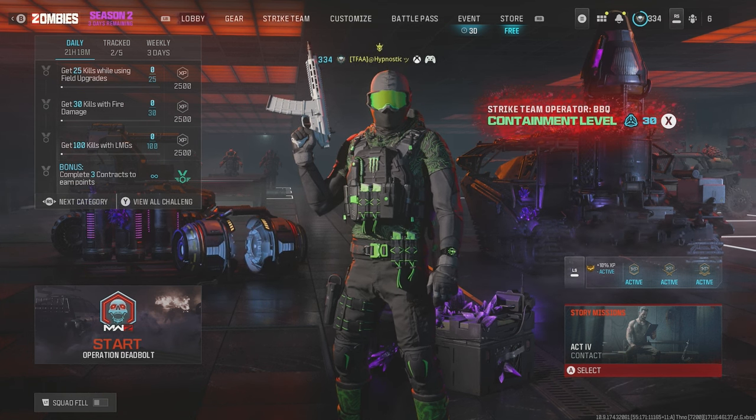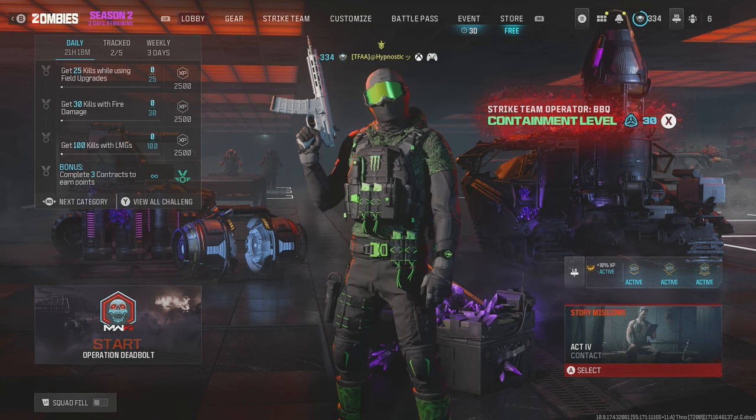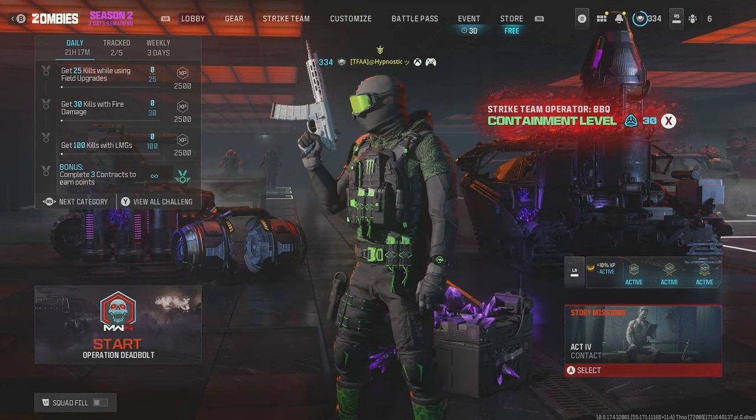The build I'm using for the Chimera is as follows: the Bruin Flash Rear Grip for increased sprint-to-fire and ADS speed, the Collapse Stock for a huge boost to overall mobility, the Chimera RYL-33 Laser Light for the fastest possible sprint-to-fire and ADS speed boost, the 10 Inch SA Phoenix Barrel for kick control and a nice boost to effective damage range, and last but not least the 45 round mag. If you guys have any other suggestions for weapons you'd like to see me check out, be sure to drop a comment below.